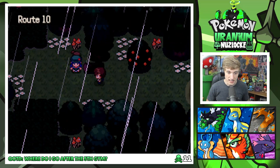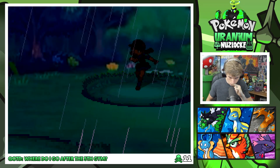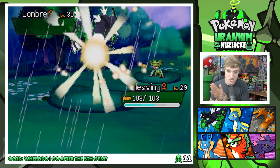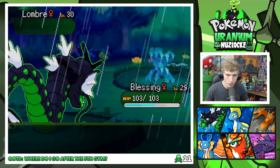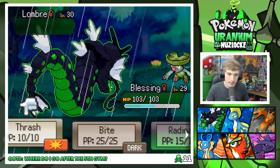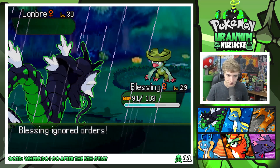Route 10. It is insanely dark — I can't imagine going through this place at nighttime. I'm recording at 6:30 right now where it's actually midday, sunset is about to happen. I definitely don't know why I have Blessing out — with the radioactive thing he's just not really usable right now. I could use Radioacid — that'd be quite effective with STAB. Of course they're going to use Fake Out, super effective on me. Didn't kill me though. Of course — Ignore Orders. Has Rain Dish.